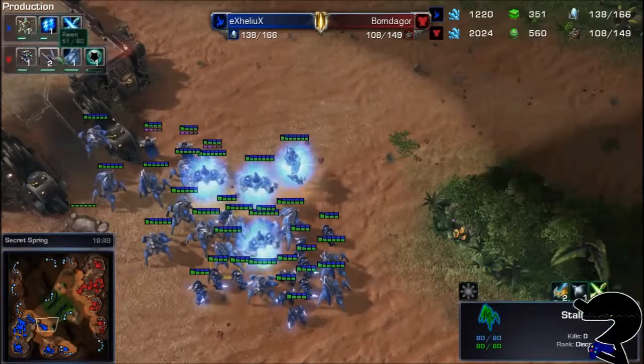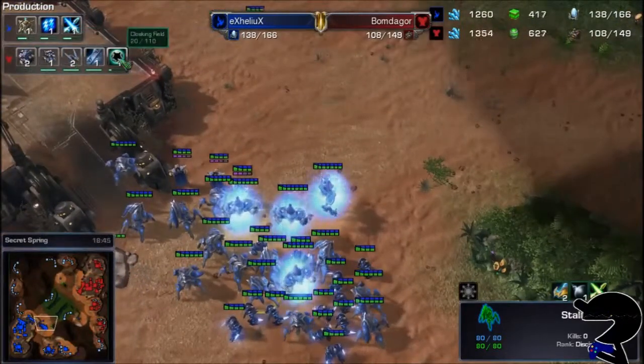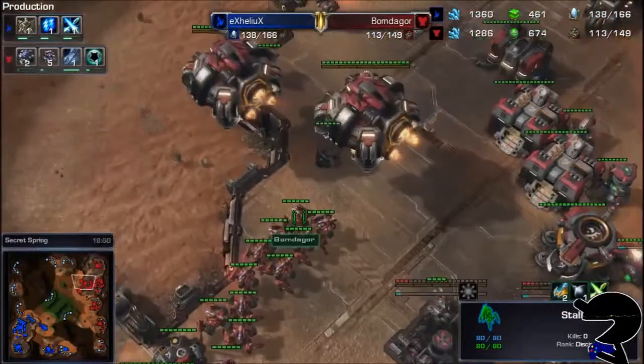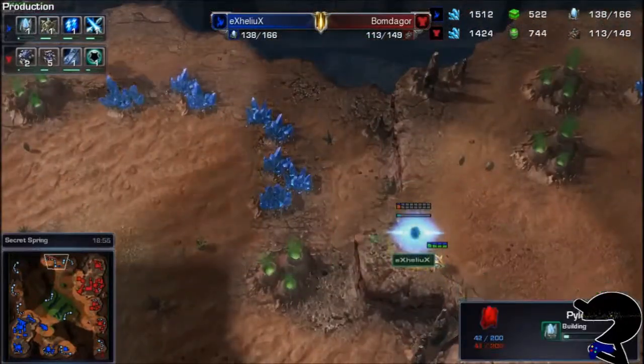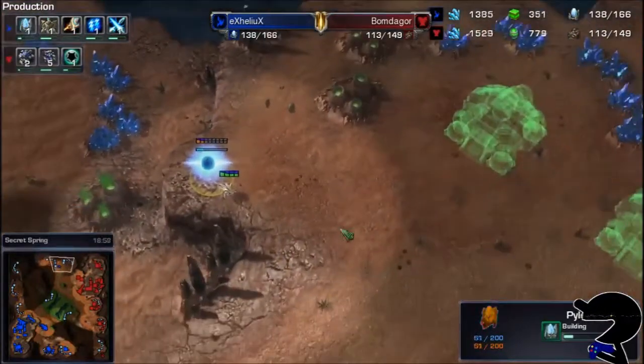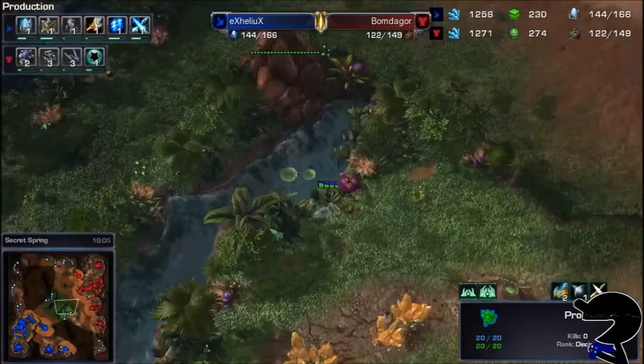There's three Psionic Storms, and a Cloaking Field for... Banshees, I guess? And here go a couple of Banshees — cloaked Banshees — and this is going to be the first forward pylon we've really seen. These two observers are still just kind of wiggling around.